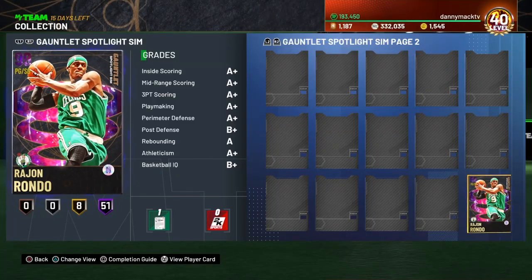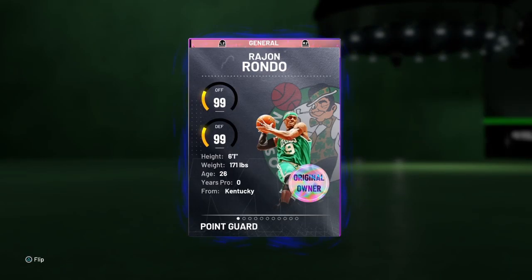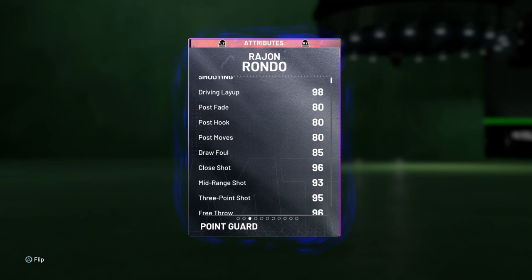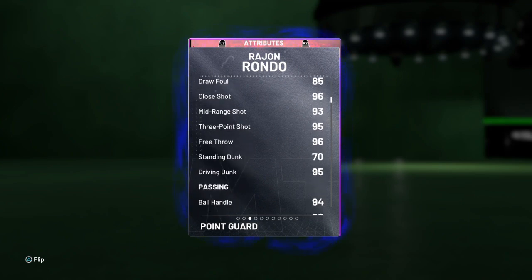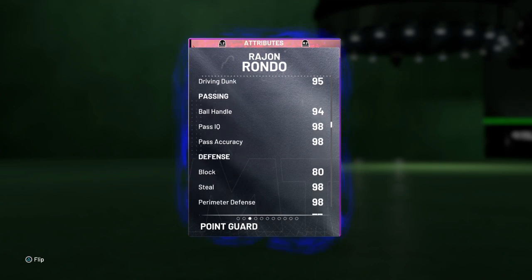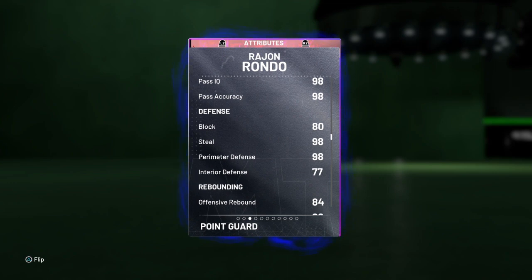Welcome back for another gameplay video. This time we got Rajon Rondo Dark Matter from the Gauntlet Spotlight Sims. 99 offense and defense, 6'1", 171 pounds. At the University of Kentucky — 98 driving layup, 80 post moves, 85 draw foul, 96 close shot, 93 mid-range, 95 three-point shot, 96 free throw, 94 drive and dunk, 98 ball handle, and pass IQ and accuracy at 80.